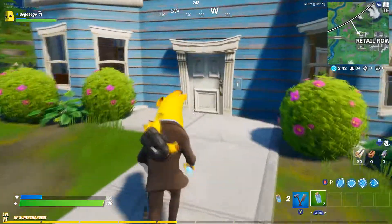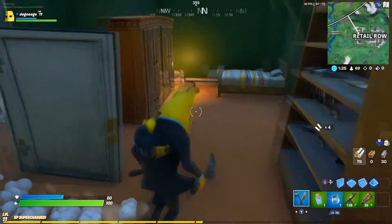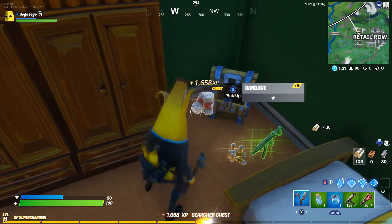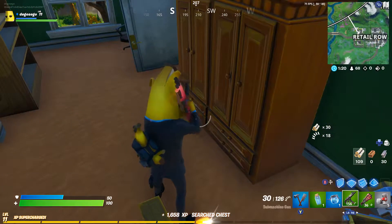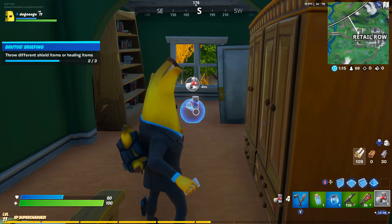So just to show you what I did: I threw a mini, then tried to throw another mini and it didn't work. So I figured I needed to find a health item. I went off looking for one, opened up different chests, and picked one up. I did have one of the bigger shields too, but I thought I'd do the health first. Then I saw what it said — throw different items.